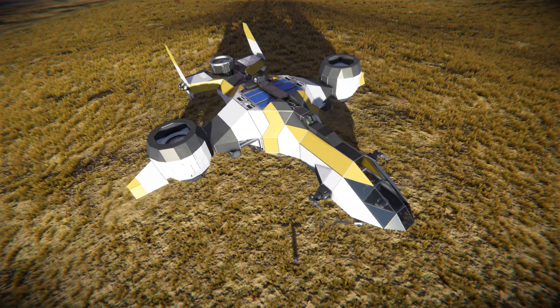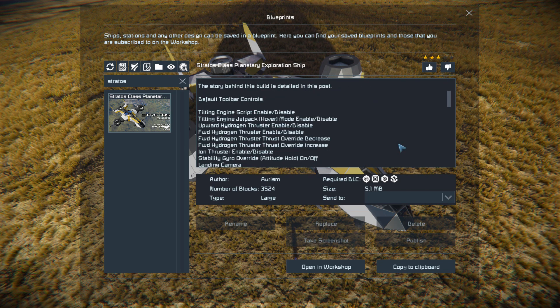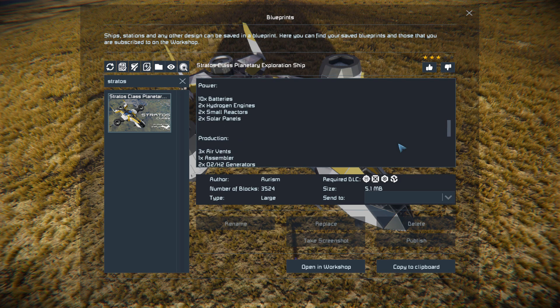Pressing F10 and finding it in the spawn menu, the Stratos is 3,524 large blocks using the Warfare 2, Decorate Block No. 1, Decorate Block No. 2, and Sparks of the Future DLC packs. We can see a nice lot of information about it on the Steam Workshop page, the full controls, as well as everything on the ship.